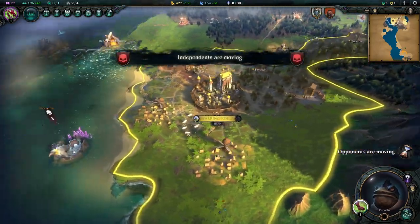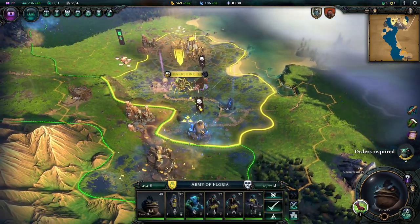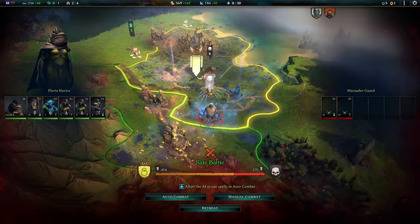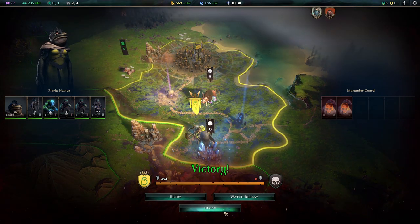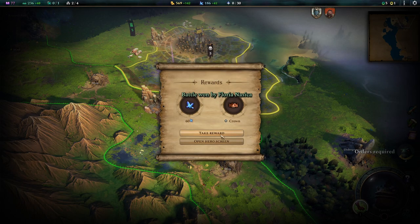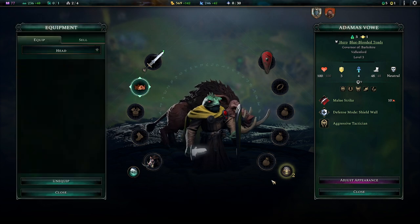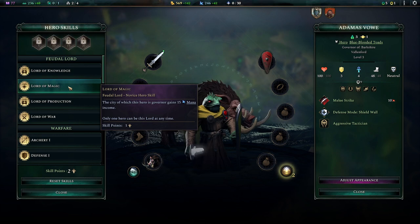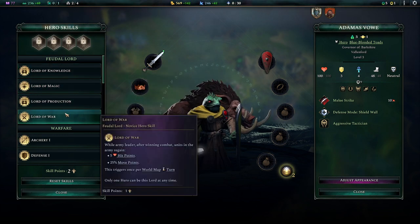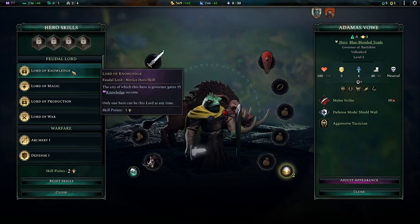Barkshire is founded and we end our turn. Soon we get our race transformation, which is nice. Now it's turn 15 — see how quickly we healed up, that's amazing. Moving in to attack — auto combat again. That was close for our pike but they managed to survive. We get another crown to give this hero since he has nothing. We can make him Lord of Magic, Lord of Knowledge, Lord of Production, or Lord of War.